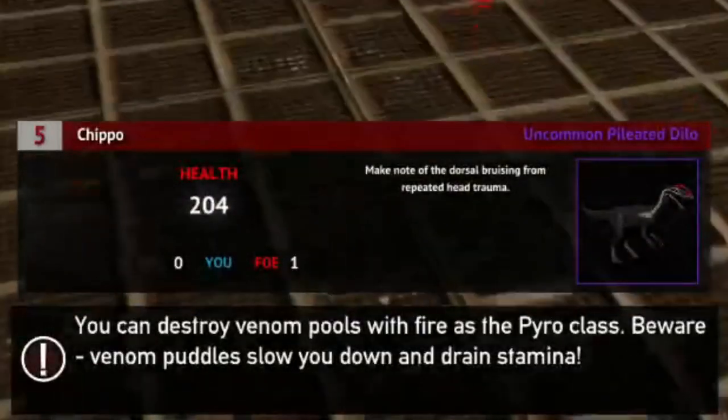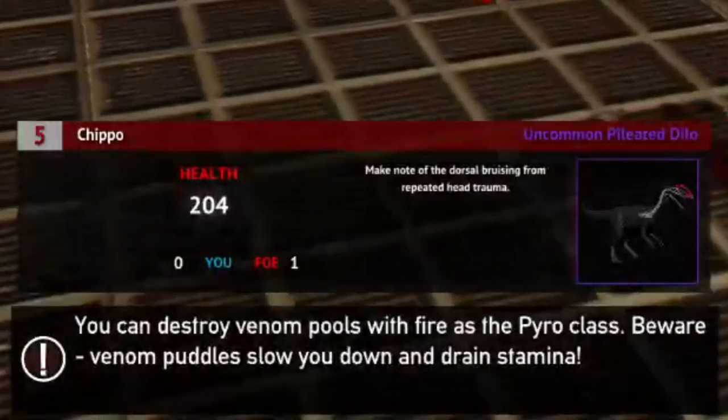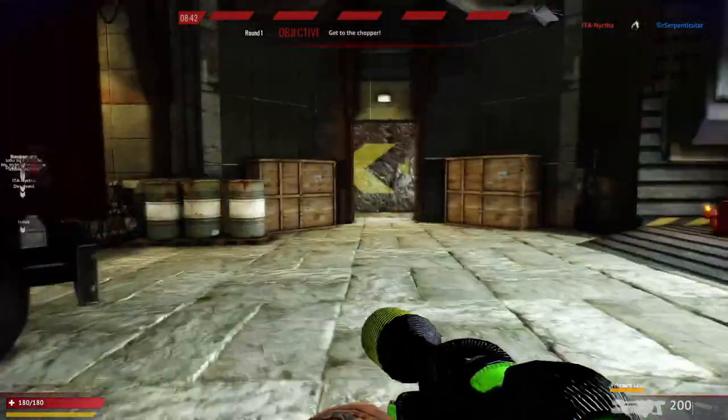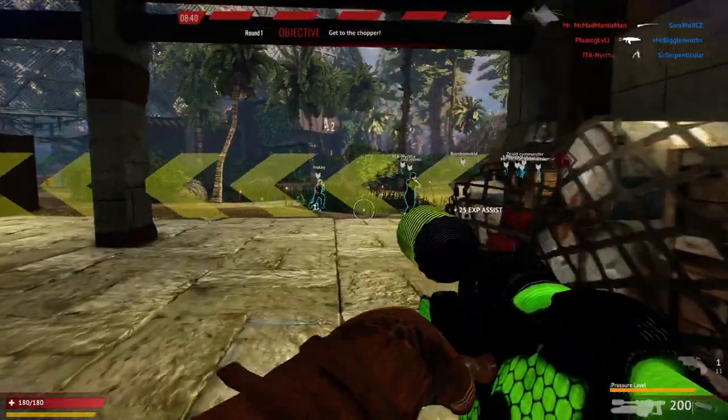You can destroy venom pools with fire as the pyro class. Beware — venom puddles slow you down and drain stamina. Well, since I have a pyro challenge, I might as well be a pyro. Ooh, that looks awesome.